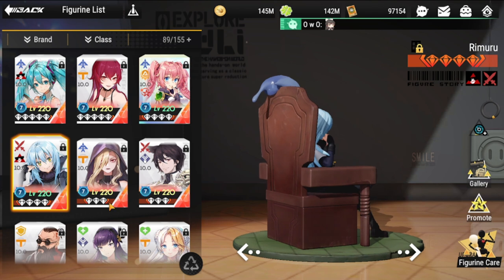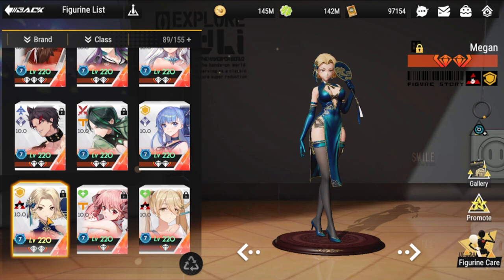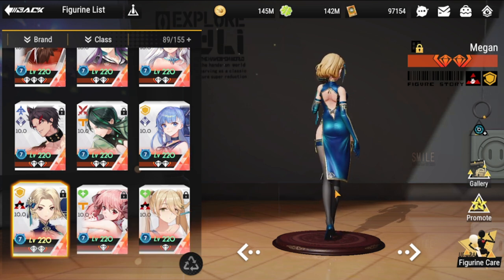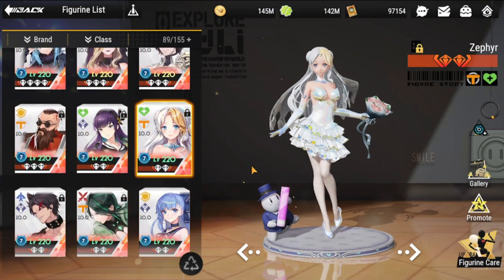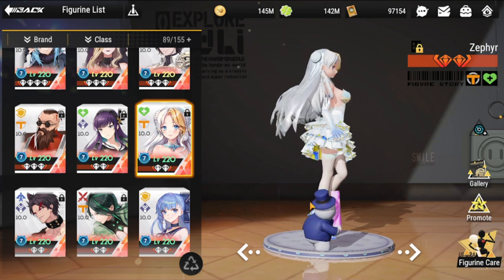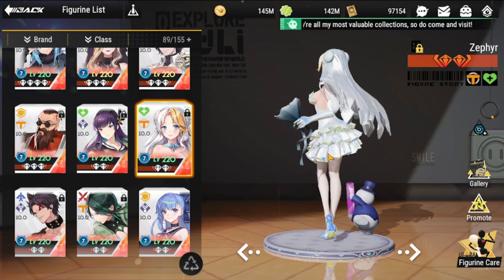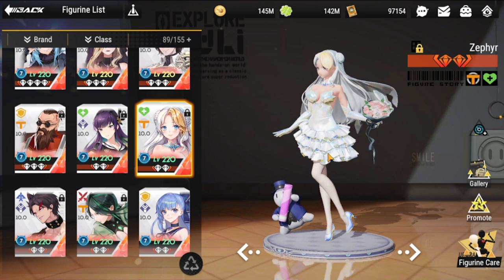Next would be Megan — one advantage for Megan in this team composition is that they're of the same brand. Then the third would be Zephyr. Although Zephyr is with Tenma, she is definitely going to be one of your key anchors for HP and energy. Those are the three main core units.